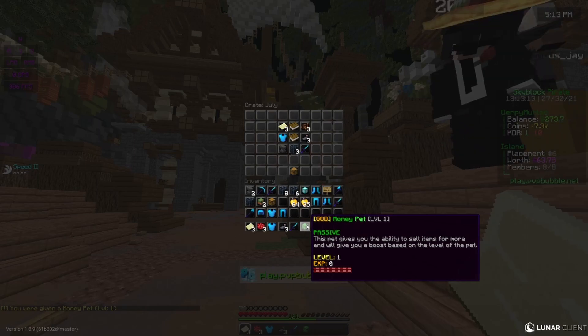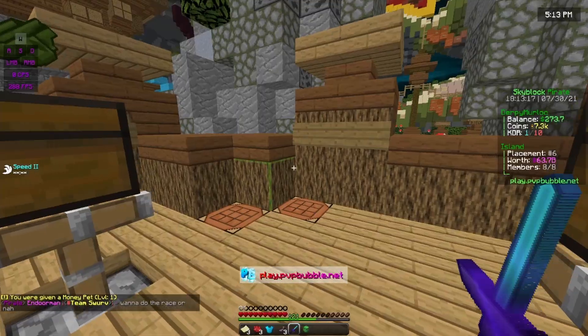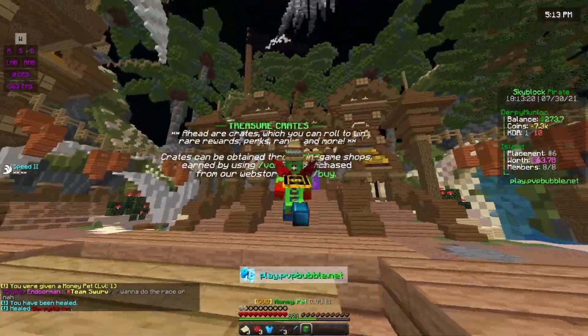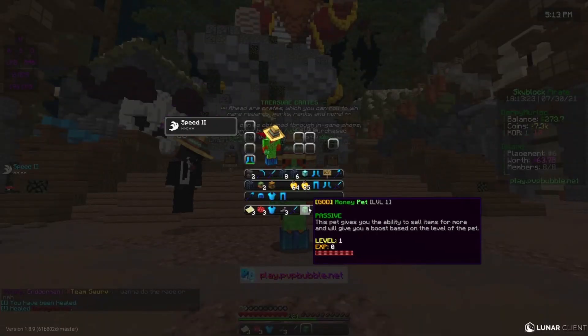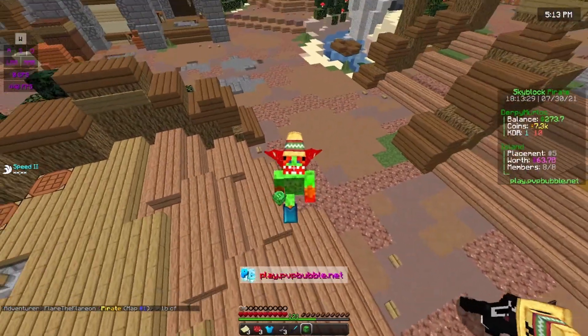Last legendary reward — we got a money pet! That is so good, let's go! That's like the best we can get out of there. Look at this money pet — it's OP. This pet gives you the ability to sell items for more and will give you a boost based on the level of the pet, so this is probably going to make me super rich.